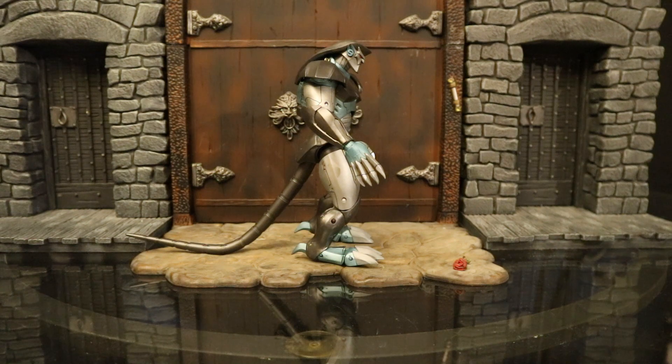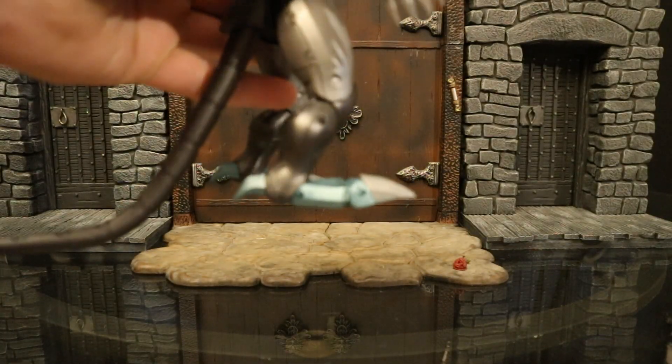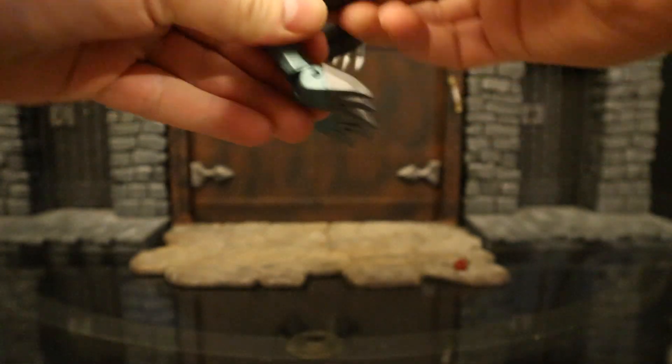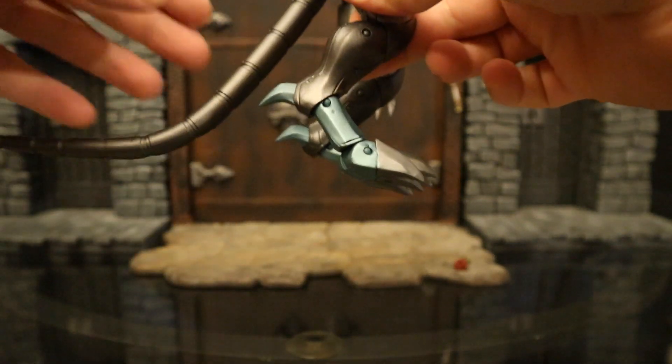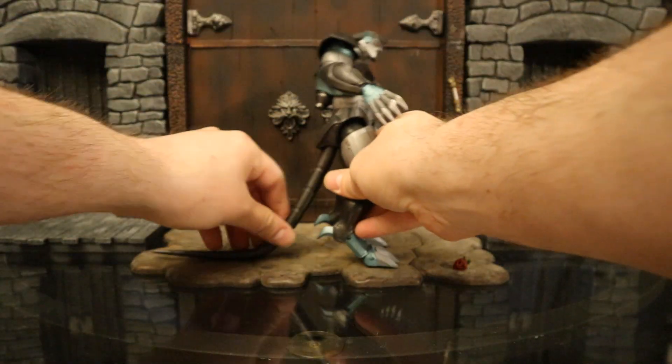The proper way to stand a gargoyle is not flat-footed — that's the easier way. But gargoyles themselves stand sort of upright on their toes with the back talons not touching the ground. Set up both legs that way, and use the tail to support him from behind.